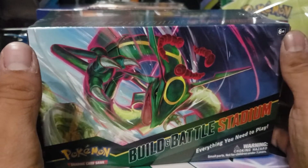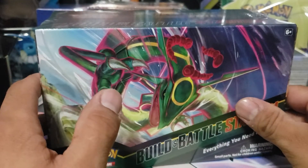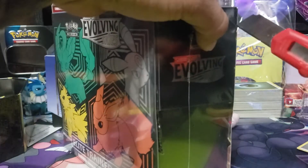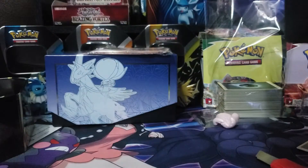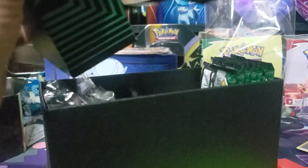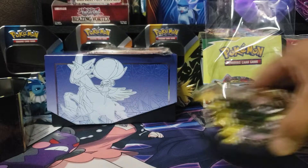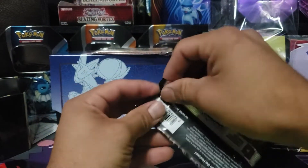If you guys want to play, go check out tomorrow's video. Happy Wednesday — you guys are lucky, you're getting a small video today since I didn't do one on Monday. We are gonna be opening up this box of Evolving Skies right quick. I'm running on a short schedule so we're getting right into the pack opening. We're looking for the Glaceon VMAX, the Umbreon V alternate art, and the Espeon — the magical Espeon in the library. That's what we're looking for.